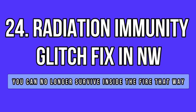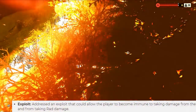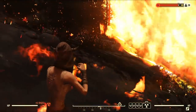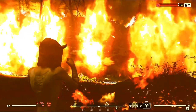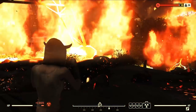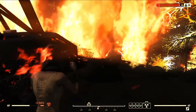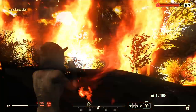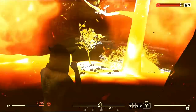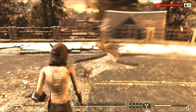Following the glitch-fixing wave, Bethesda also solved a heavy exploit in Nuclear Winter where some players were able to become immune to the firestorm and survive inside it. This meant that some matches would get dragged and held hostage, because legit players couldn't find the remaining survivors hiding inside the storm. How do these people find such glitches? Well, it is gone now at least, so things should be a little bit better, despite all the cheaters, which is a problem still waiting for a resolution.